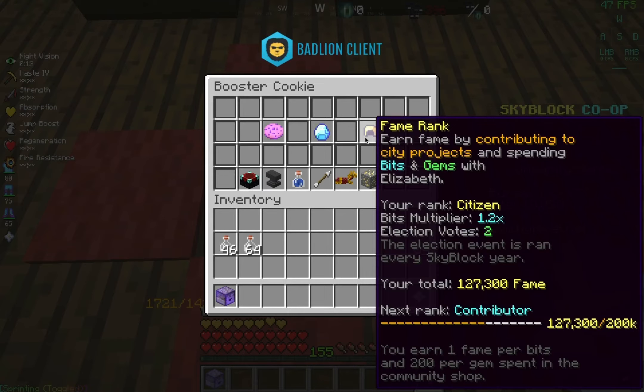The next part is your fame rank. Your fame rank is how much fame you've got, and the more fame you get, the more of an election rate you get and the higher your bit multiplier is. There are multiple ways to level up your fame rank. One way is to spend bits — you get 1 fame per bit spent. Another way is gems, which give 200 fame per gem spent, but gems cost real money.